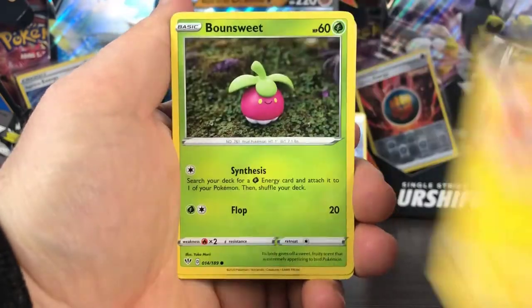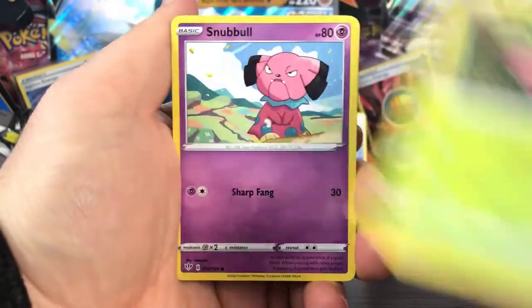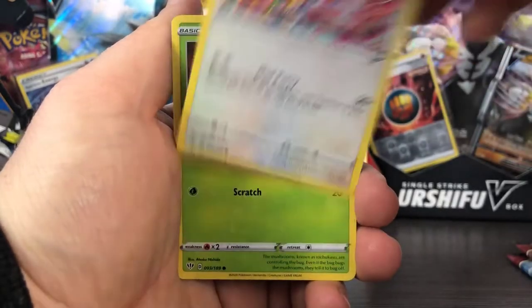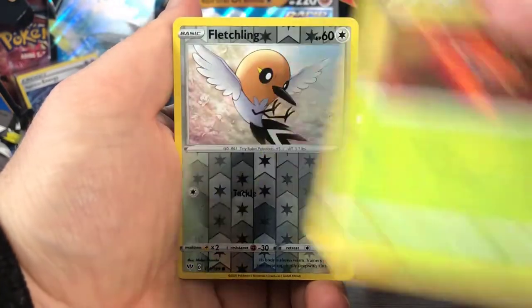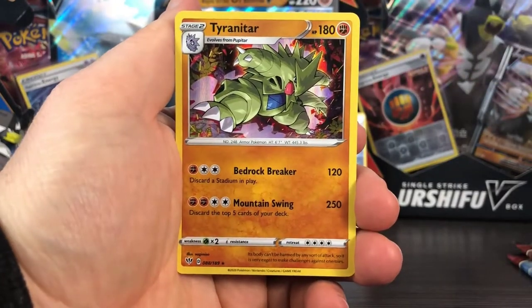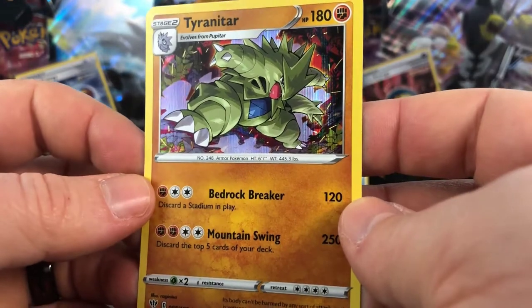From Darkness Ablaze we got Yellhorn, Flabébé, Bounsweet, Snubbull, Meltan, Furfrou, Paras. Fletchling is our Reverse, and our Rare — we do get a Rare Holo this time. It's a Tyranitar.